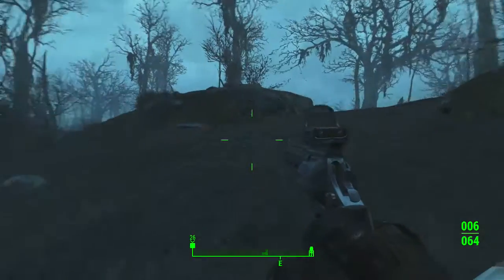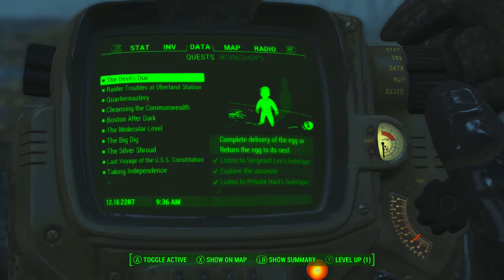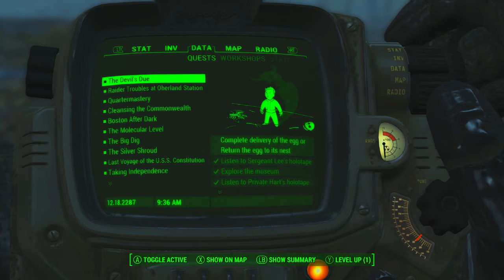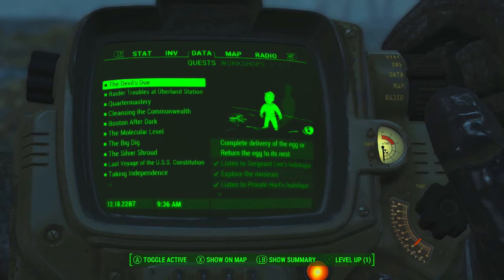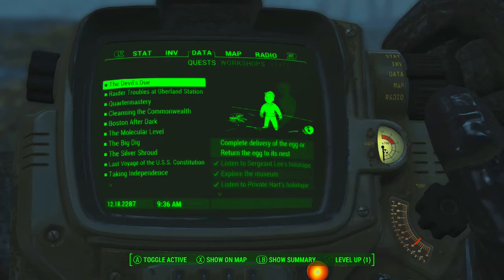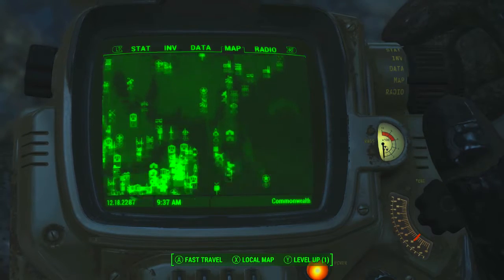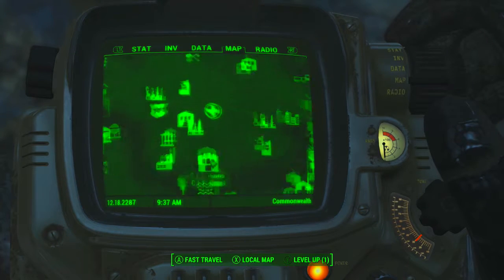Welcome to some Fallout gameplay. I'm doing a quest line called Devil's Due. It requires you to go through this museum and stuff, then get this deathclaw egg. You can either sell it, return it to complete the delivery — which goes to Diamond City I think — or you can take it back to its nest.